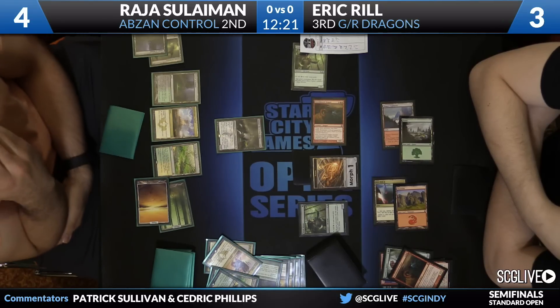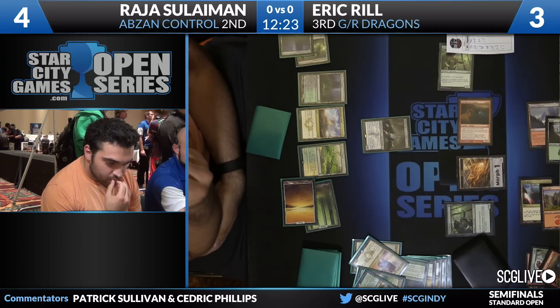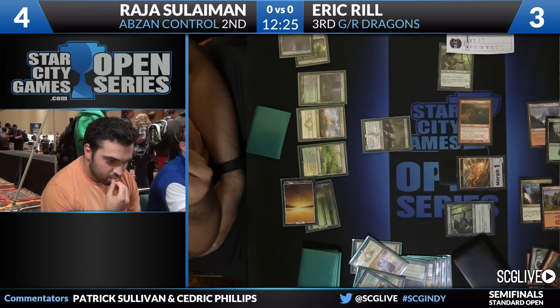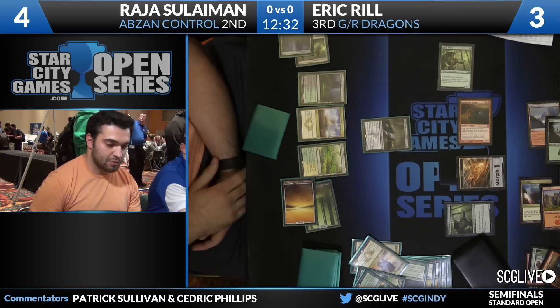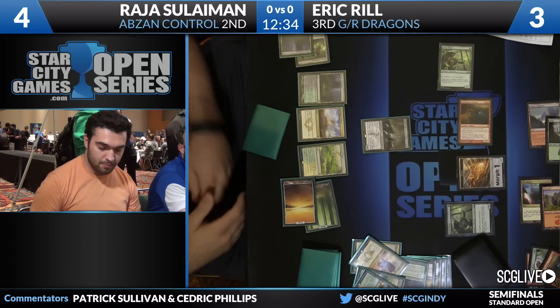Eric doesn't know that Raja doesn't have the untapped land. It's very risky to get the Siege Rhino, because if he just goes — Llanowar ways kill you — that's a pretty bad ending to this game. So Ultimate Price is not the card that Eric wanted to see, but the Siege Rhino is so risky.